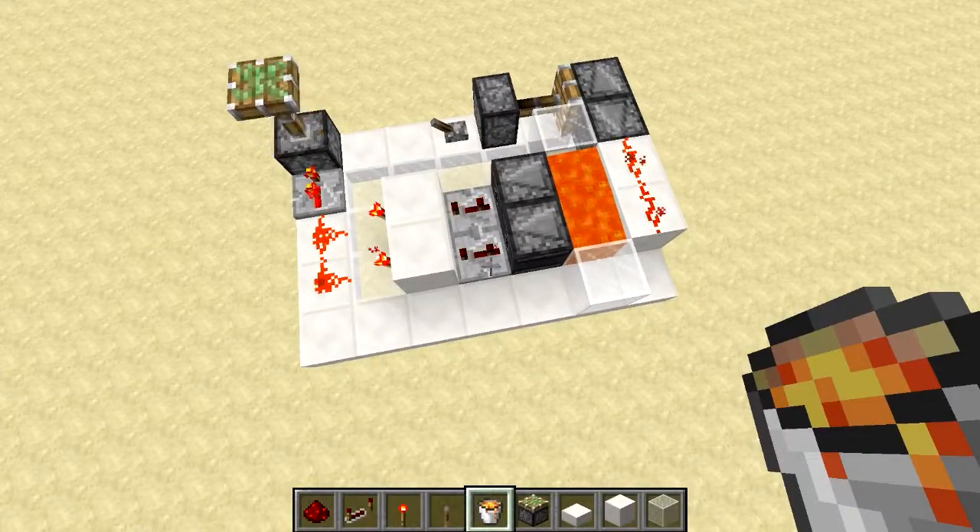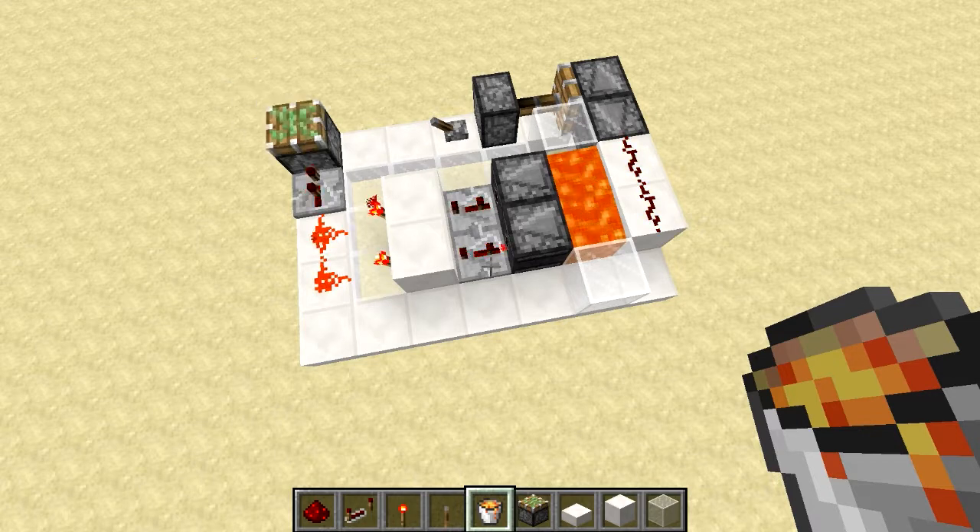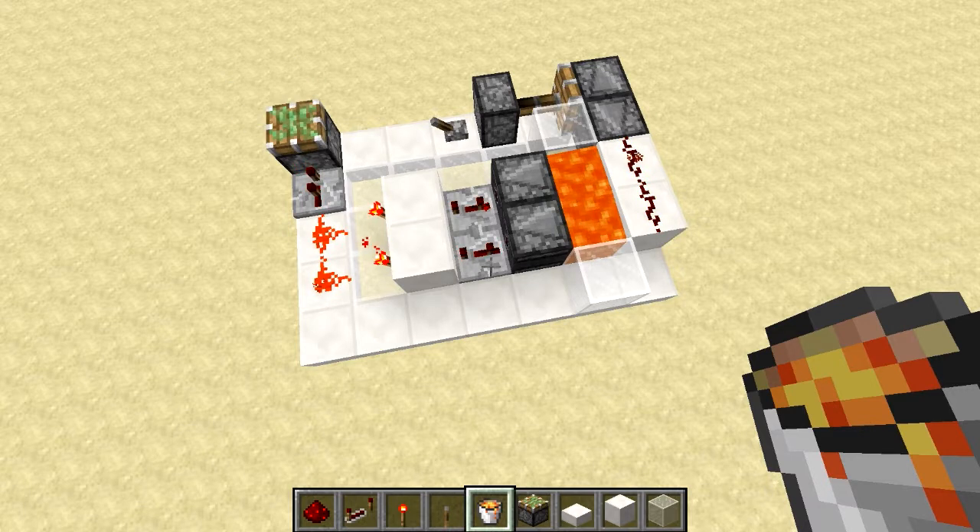There we go — I have got the lava all synced up. Because it is a seven tick clock it actually gets really tricky to place in the lava at the right time, so it definitely took me a few attempts to get it right — it is a bit of a pain but overall it's worth it for such a cool concept.